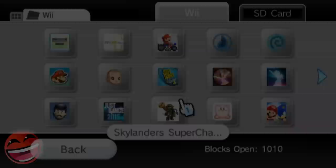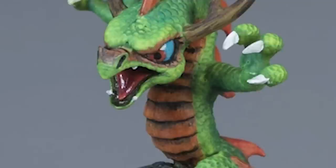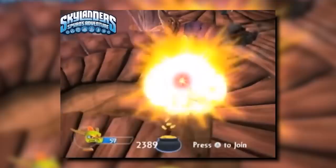Sun Dragon was a beta version of Camo that got pretty far into development — he has a figure and appeared in the very first trailer for Skylanders. There is even gameplay of him. Nothing concrete was found about him in Superchargers, though he may have made a very small cameo or been mentioned in a story scroll.